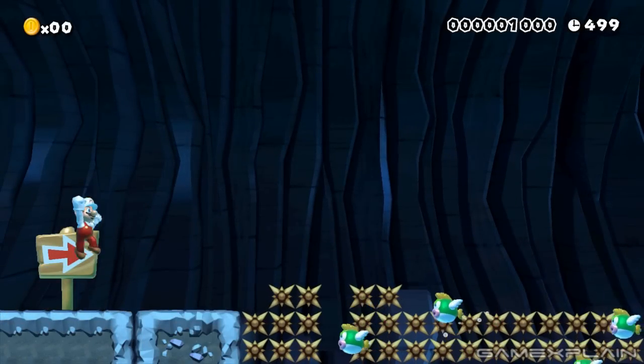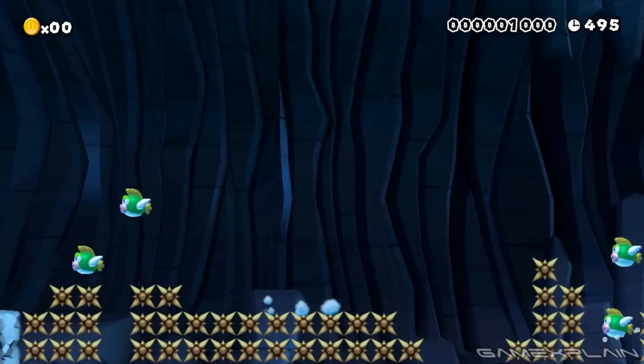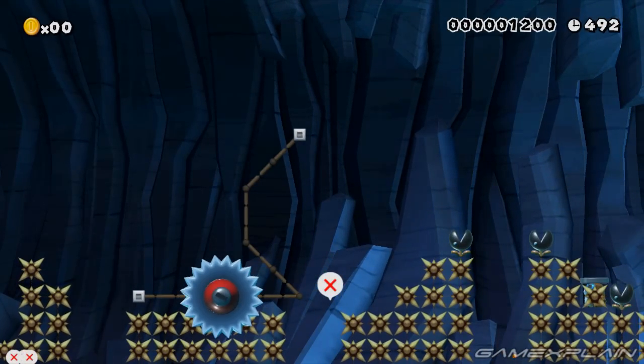So we have a Fire Flower here, some Goombas coming in, and there are a bunch of spikes — and that is it. There are some more enemies coming up, but there's nothing you can do. Enemies everywhere, spike traps everywhere, there's nothing you can do.